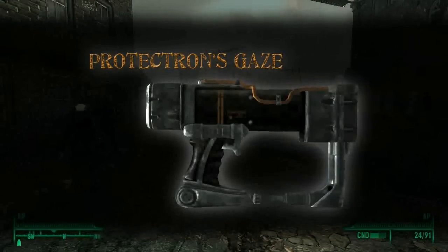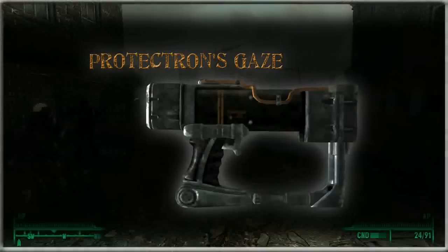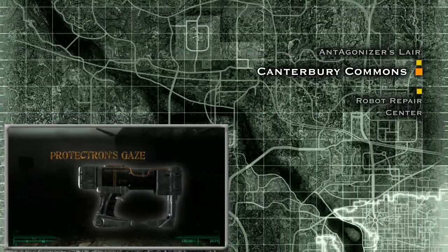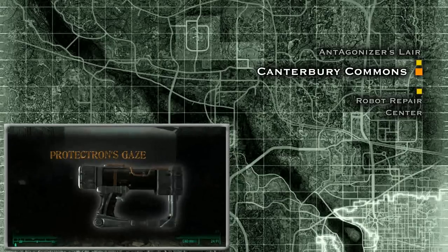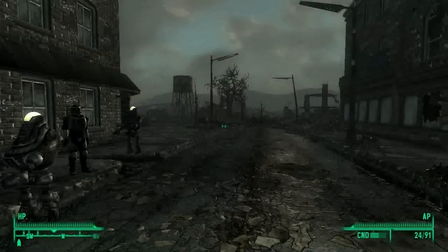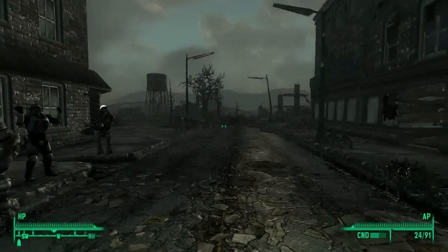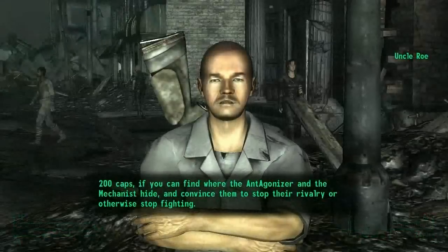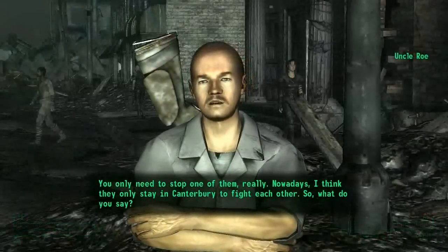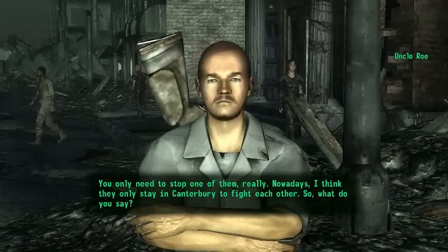This is the reason why it does so much more damage than the normal laser pistol. To get your hands on this little toy, you first need to head to Canterbury Commons, which is on the northeast edge of the map and north of the DC ruins. Once you arrive, you will witness a face-off between the Antagonizer and the Mechanist. After they clash and withdraw from the streets, talk to Uncle Roe, who more or less runs the small town, and offer to solve his superhuman problem. You only need to stop one of them, really.